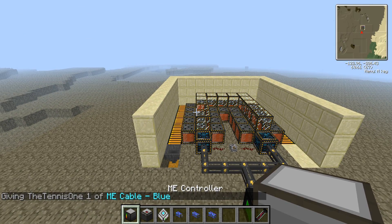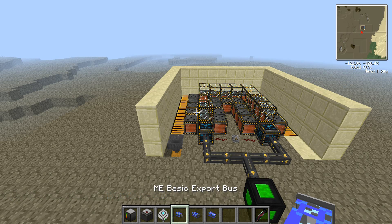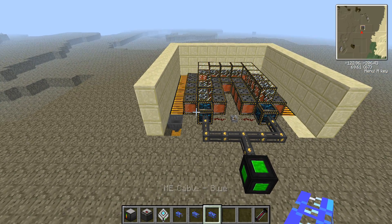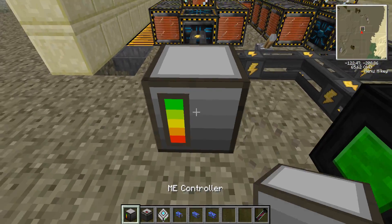You're going to need to get yourself an ME controller, an ME chest, a storage drive, an ME basic export bus - in fact two basic export buses - an ME basic import bus, and an ME cable. It doesn't really matter what colour the cable is.